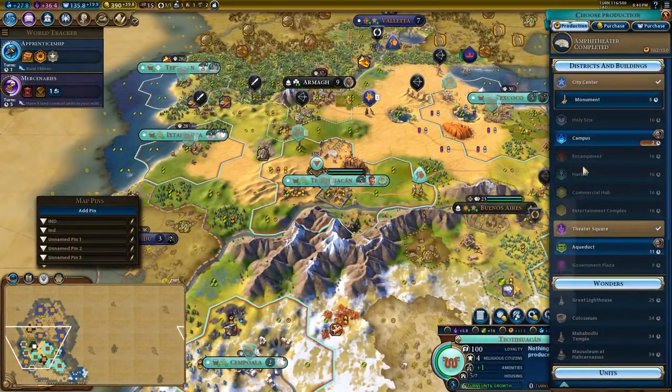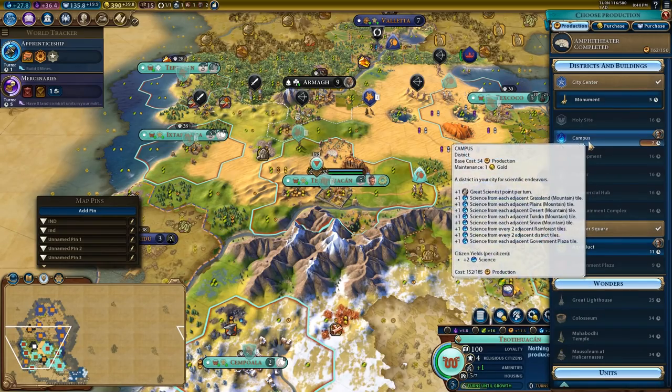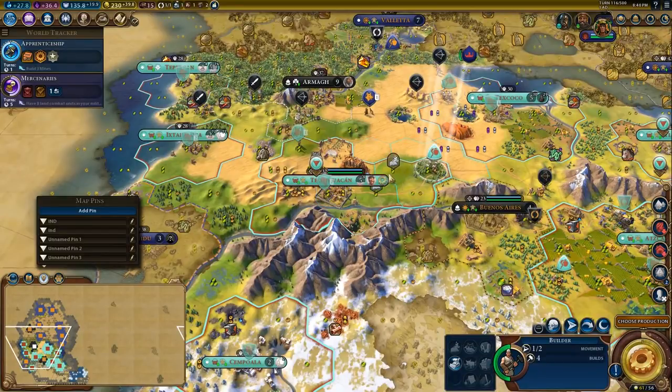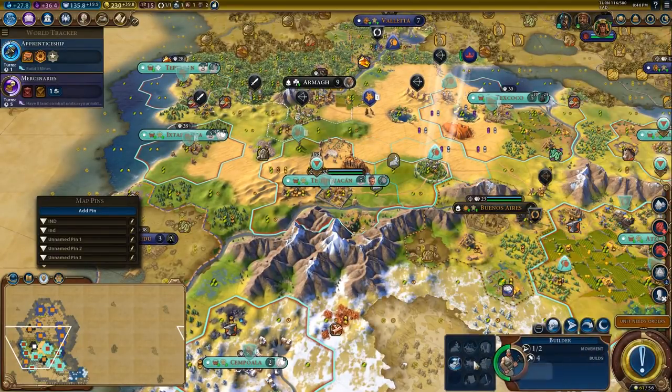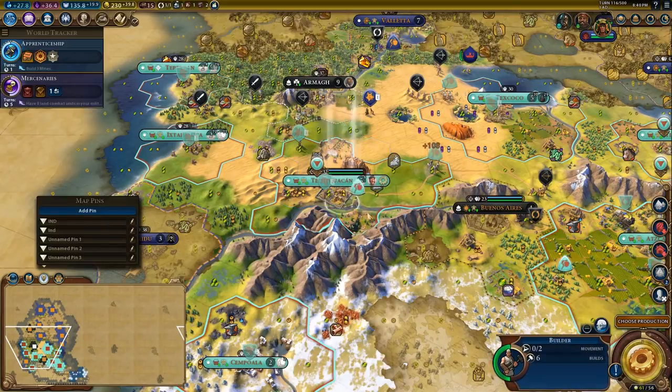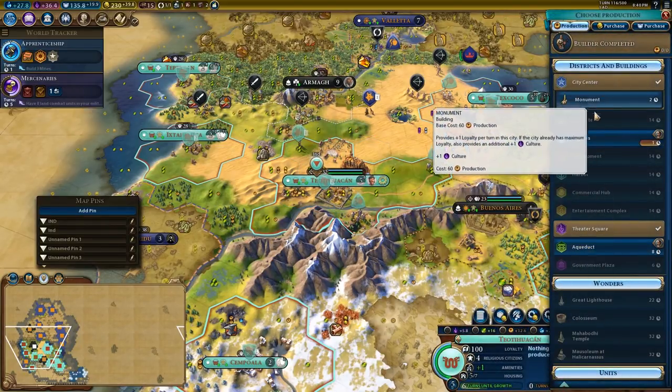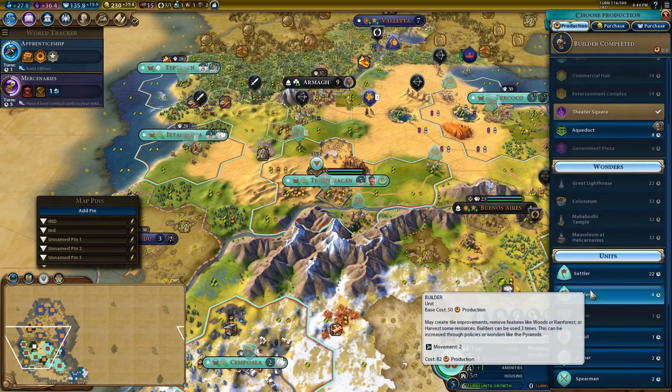I want to get to work on a lighthouse. We have an amphitheatre over here. Let's purchase another tile and chop out a builder, who can then move there and chop into the campus. We will use the overflow to get another builder.